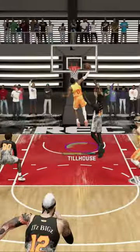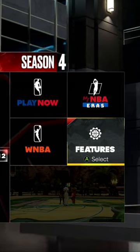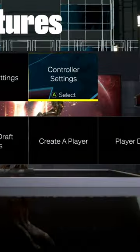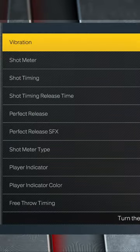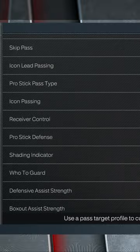So first things first, what we're going to do is go to the main menu. You want to scroll over to the Features tab, which will allow you to go and find Controller Settings. Once you go to Controller Settings, you want to scroll all the way down to where we find a setting that says Defensive Assist Strength.